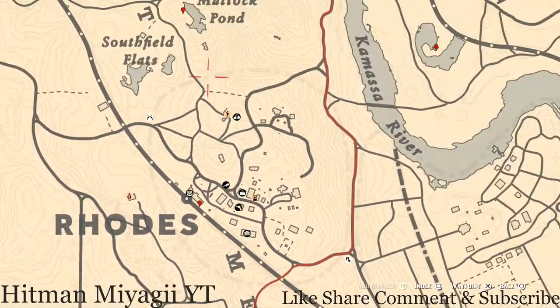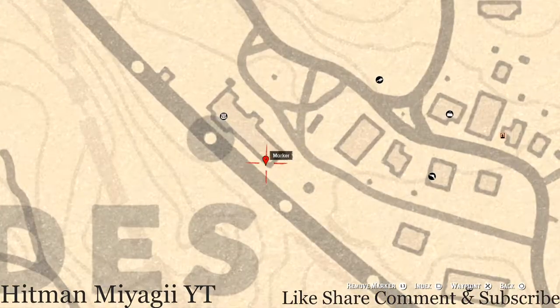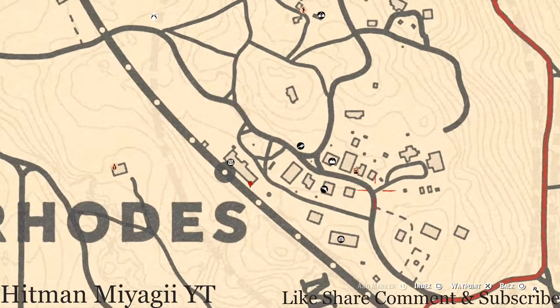Up in Rhodes, right here at this location, there's a treasure chest at the edge of this building on the little platform. Inside that treasure chest you'll get a Rosewood Hairbrush — super simple to get, it's outside in a treasure chest right here at this location.